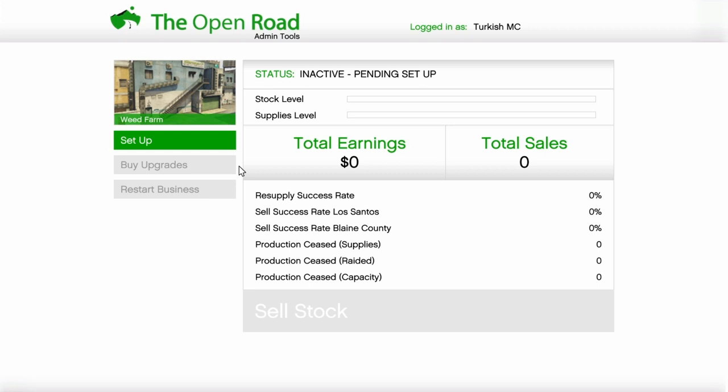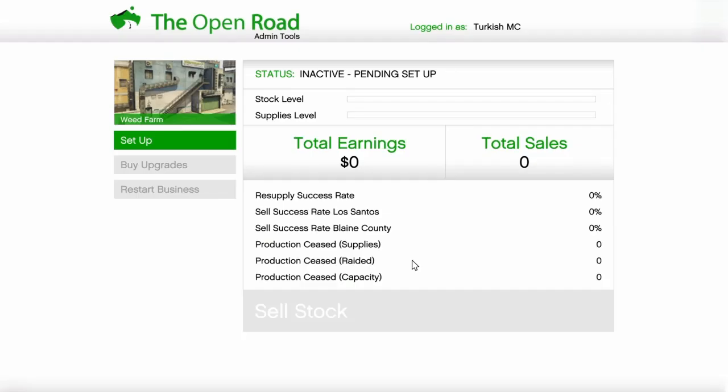You also have a stock level on screen. Now the supply level when it's full doesn't convert into a full stock level — that's something you should know. I'm going to start up this setup and do it quickly because I want to show you more about the upgrades, since there's also 50% discount on upgrades this week and that's important for how much money the business earns.